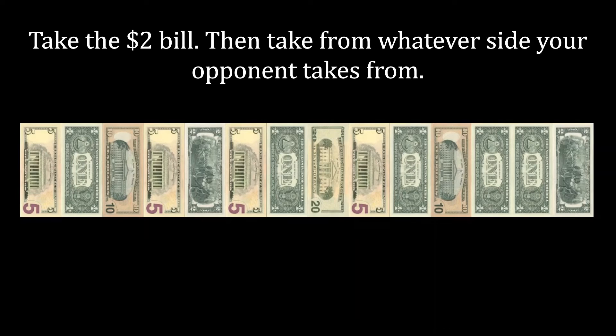After you've taken the $2 bill, you'll then take from whatever side I take from, and you'll repeat this process until all of the money has been grabbed. Let's take a look at how this works. You start off by taking the $2 bill. Then on my turn, I might think that the $5 bill looks more attractive than the $1 bill, so I'll grab that.